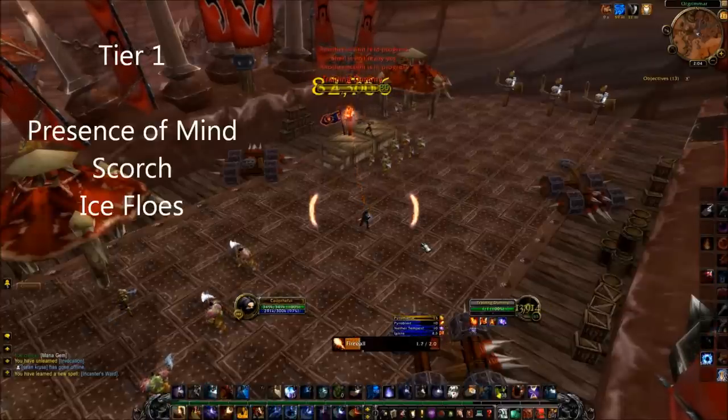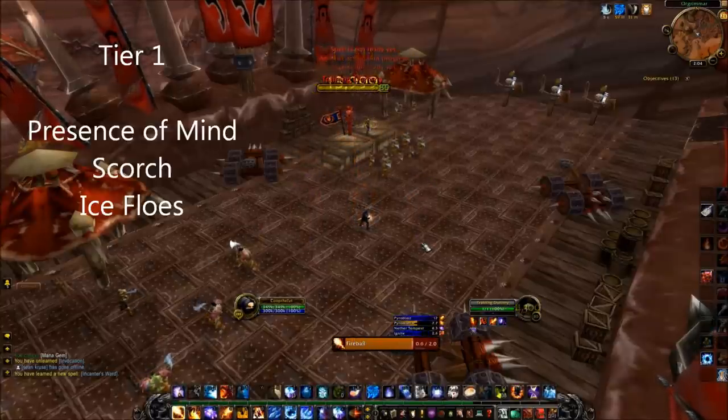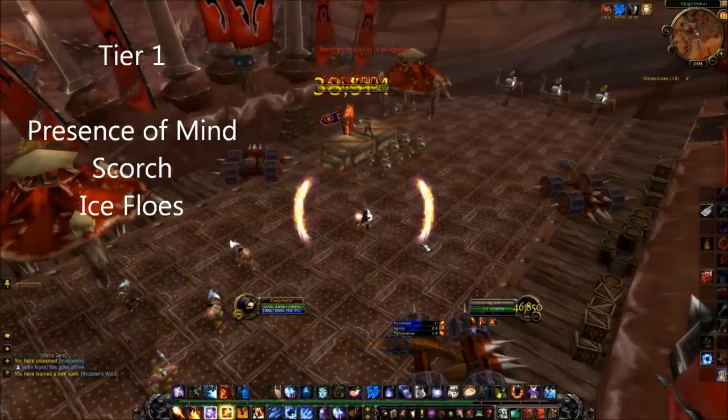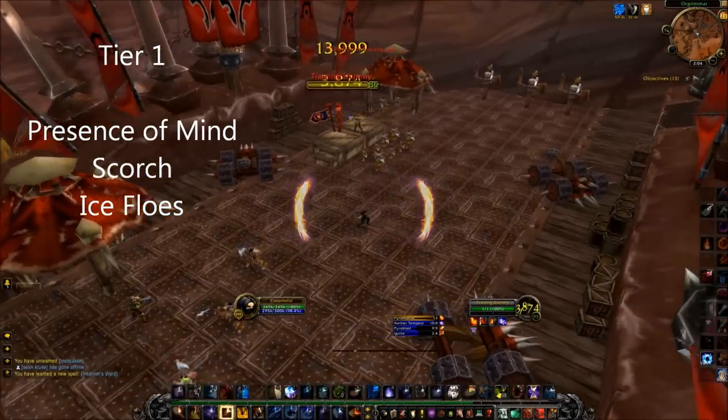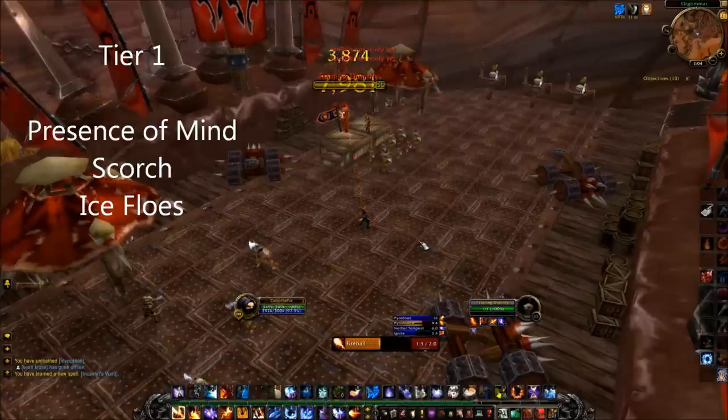Tier 1: Presence of Mind. It works the same as it did in Cataclysm and makes your next spell with a casting time of less than 10 seconds an instant cast. This is the best talent for tank and spank fights but falls behind on fights involving more movement, so you will almost never be taking this talent in reality.